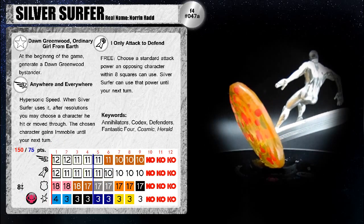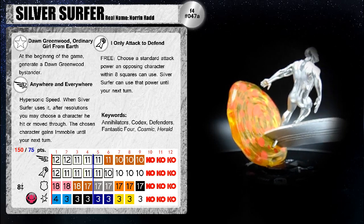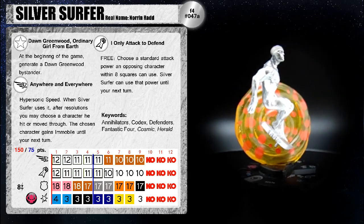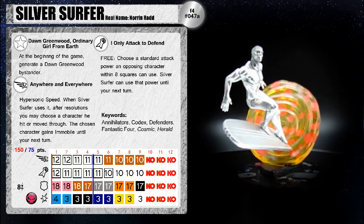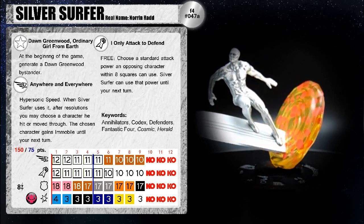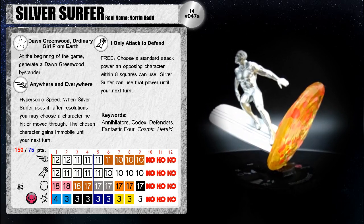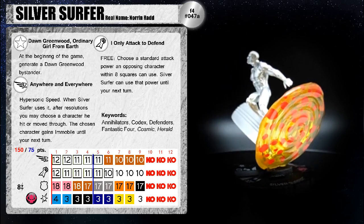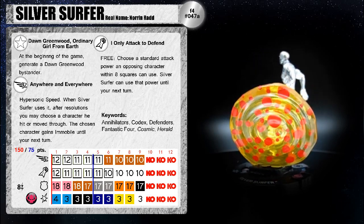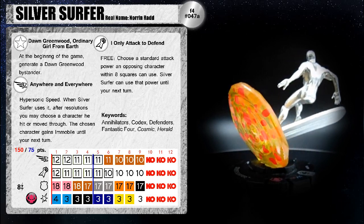Next up we have the Silver Surfer from Fantastic Four — this is 047A. There is a 047B Prime which is the Skrull version of Silver Surfer, but I don't actually own that one. This Surfer's real name is Norrin Radd. He's got keywords: Annihilators, Codex, Defenders, Fantastic Four, Cosmic, and Herald. Those are going to be pretty useful, especially the Fantastic Four one — putting him on a Fantastic Four team would actually be really great.